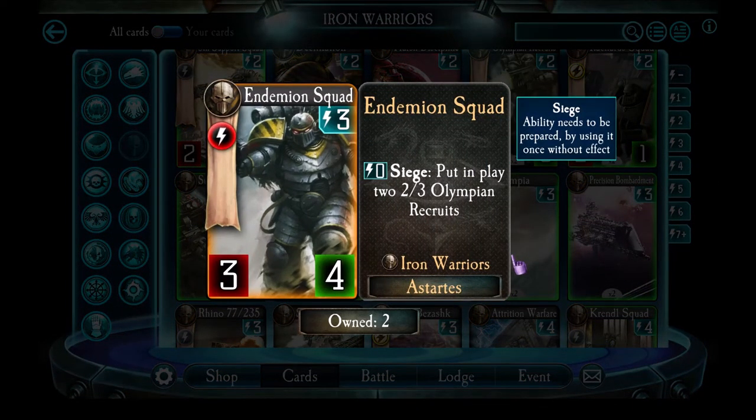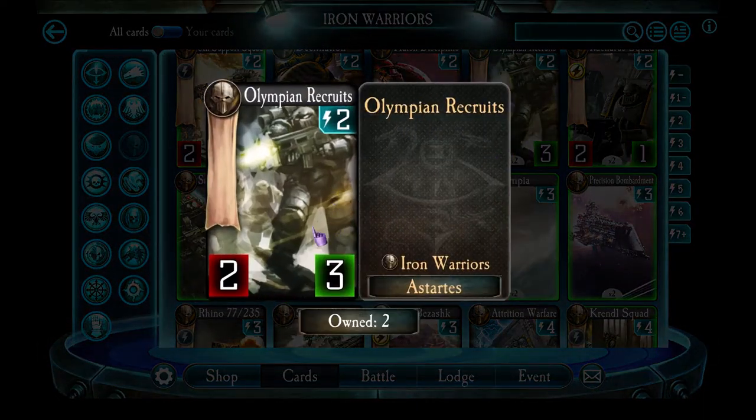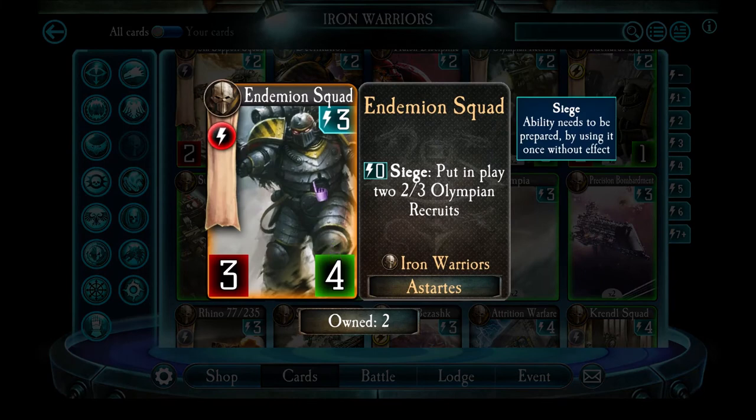Endemion Squad is the first Siege Squad we see. Its stats are actually good enough to play just for stats alone — 3 attack and 4 health for 3 energy. It's likely to survive 2 turns. You can drop it and then next turn activate its Siege ability, which effectively turns it into a frontline because nobody wants you getting free units. They'll try to prioritize taking this guy out, so it effectively acts as a frontline. If you do manage to activate its Siege ability, you get 2 Olympian Recruits coming out, which are doing 4 damage total and with 3 health are quite likely to survive another turn. I usually play it just for its stats, but if I've got frontlines in play I'll try to Siege it.